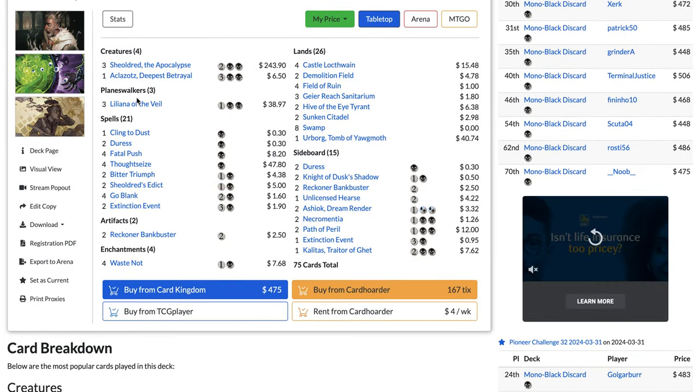Now number one in the Pioneer metagame with 20.5% of the metagame — it's Rakdos Vampires. There's no Rakdos Midrange and no Blue-White Control in the top five right now; it's all vampires, and this deck is now even more popular than Izzet Phoenix.